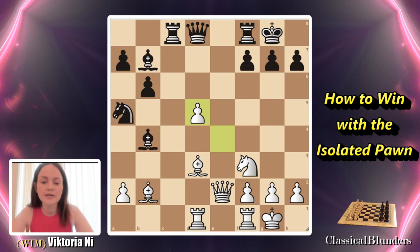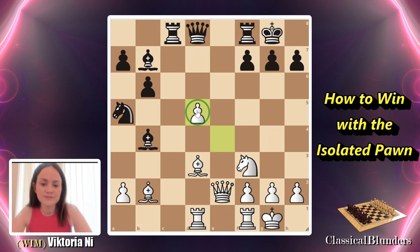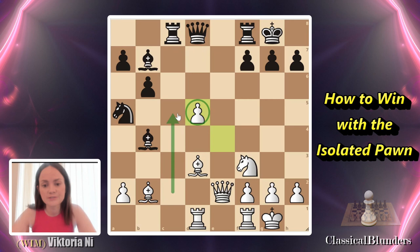The pawn on d5 is considered to be an isolated pawn, because there are no pawns next to it — there are no pawns on the c-file or e-file. So it's not supported by any pawn.